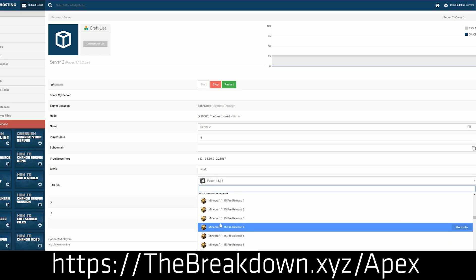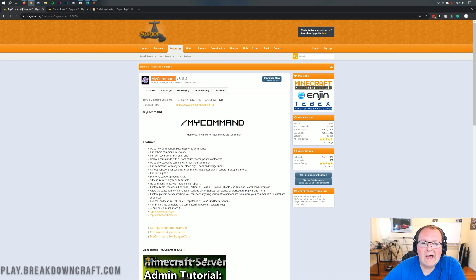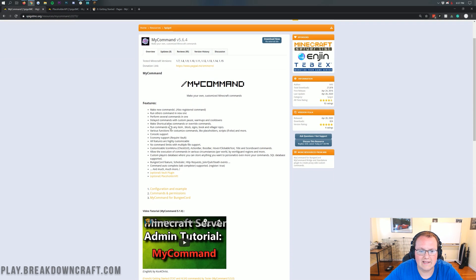Here's the MyCommand plugin. As you can see, it allows you to make new commands in Minecraft. What's cool is what it says about registered commands — it means whenever you do auto-filling in game, like if you do slash gamemode space, it's going to show you creative, survival, spectator, adventure, and all that stuff. You can do something similar with MyCommand where you can do like slash server space and it will automatically pull up all the different options. It allows you to run multiple commands with one command.